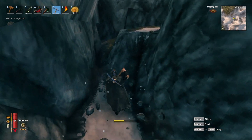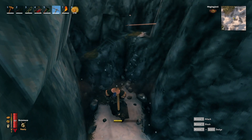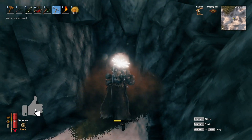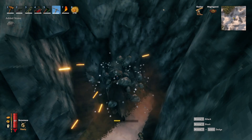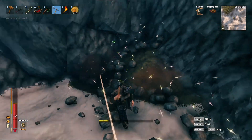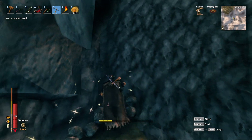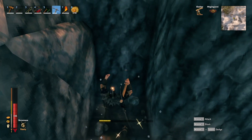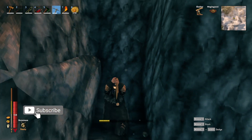We begin our mega project build with the entrance way. Today's video is all about the gatehouse. To build the gatehouse first, we need the dimensions of what we're planning. So we're going to begin by mining a channel that runs up from the entryway, which I've decided is going to be at the front, up to the place where we're actually going to build the castle that's higher up on this mountainside.